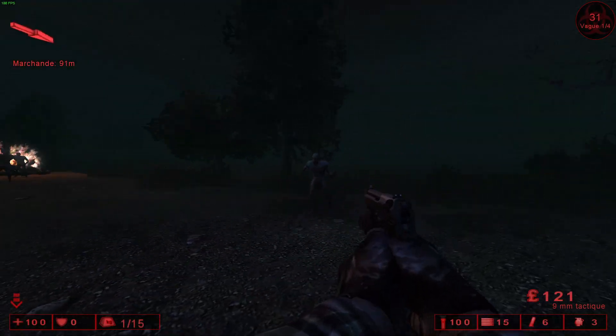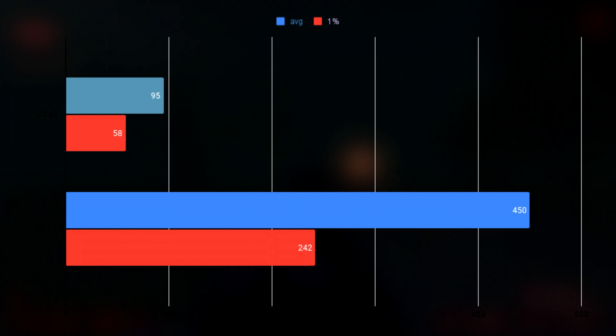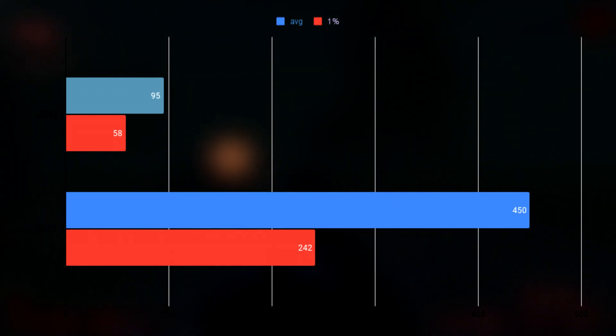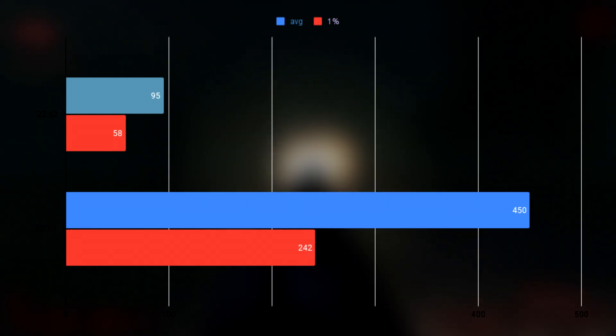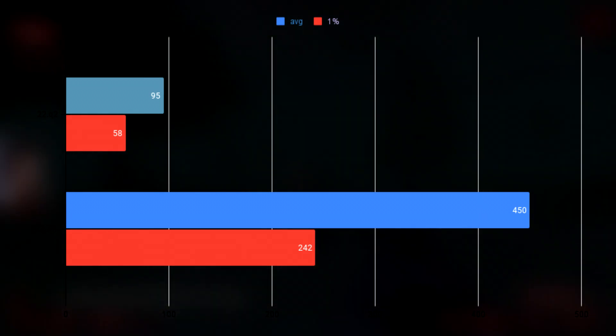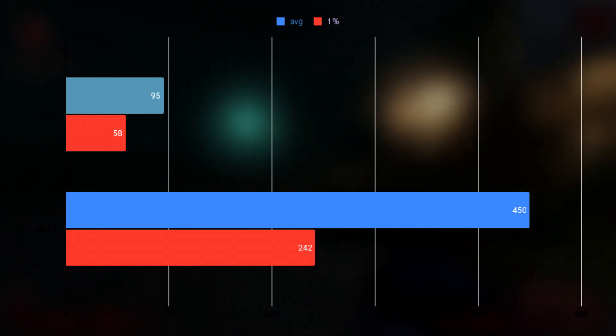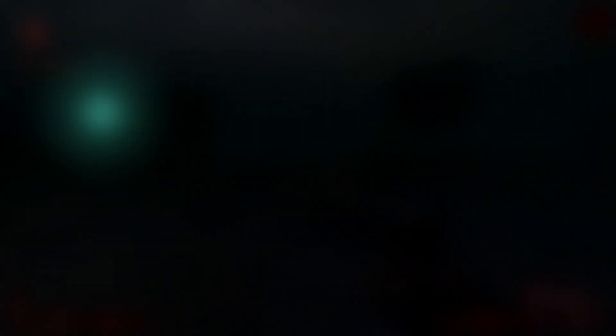Killing Floor has some really great results, with the old driver having an average of 95 FPS and 1% lows of 58, and the new one having an average of 450 and 1% lows of 242. Comparing to DirectX 9, which had an average of 295 and 1% lows of 212, OpenGL is actually superior using the new driver.